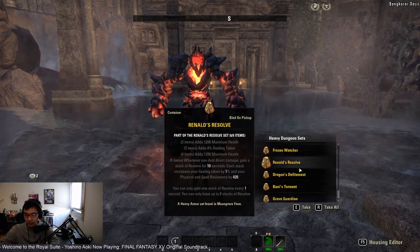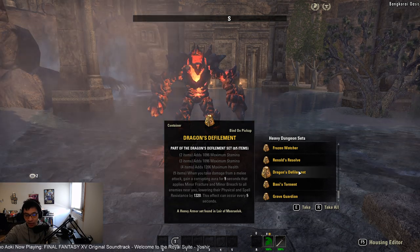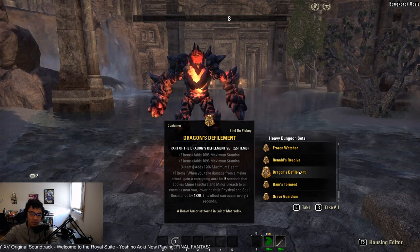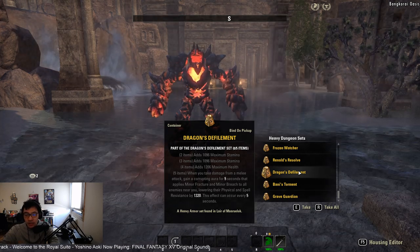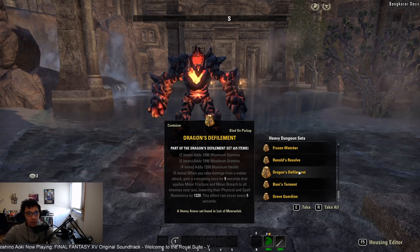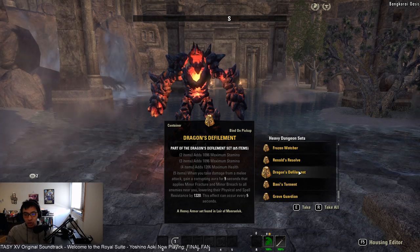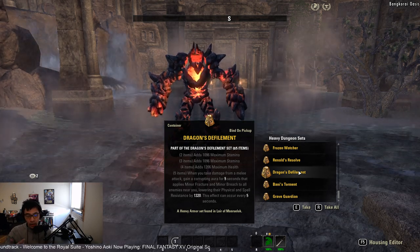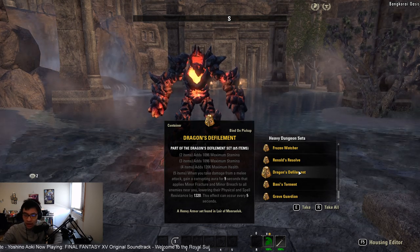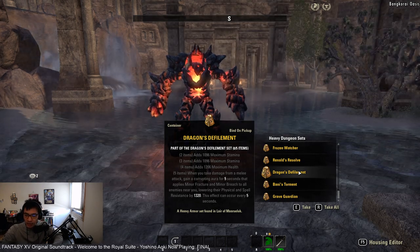Dragon's Defilement is decent for trash pulls, especially if you don't have a Stamina Templar. When you take melee damage, you gain a corrupting aura for five seconds that applies Minor Fracture and Minor Breach to all enemies around you — essentially an AOE Power of the Light. If you have a Stamplar or Templar healer in group, they can provide the same debuffs, so Dragon's Defilement loses a lot of its value. For single target boss fights, it's generally not something you'd run if those debuffs are already covered.